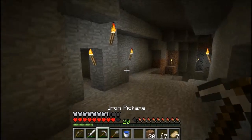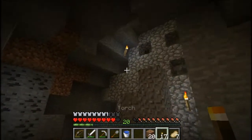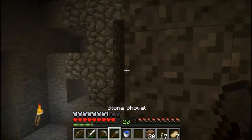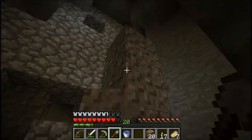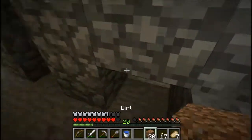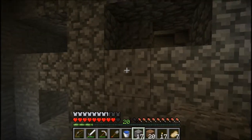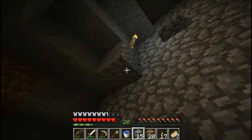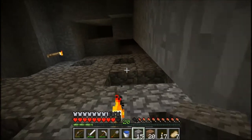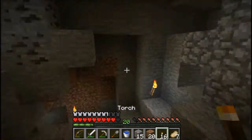All right, I'm just going to uncover some more caves. Let me see — I need to block off this one. Let's see if I can make a chest here. Oh, I have a crafting table. Yeah, you can place it down. Oops, I missed. There, it blocked off that cave.